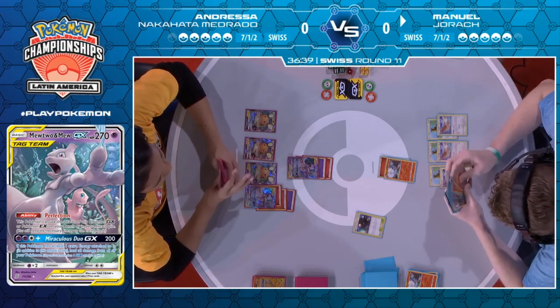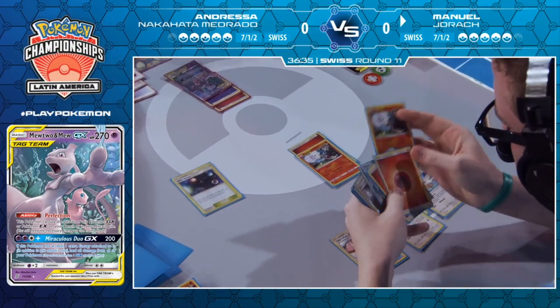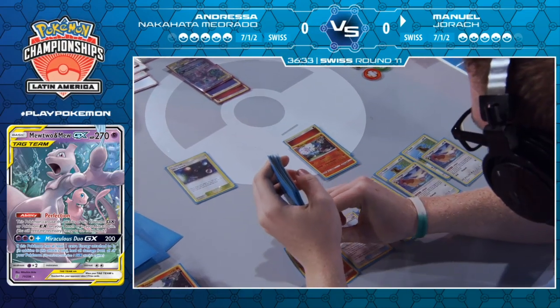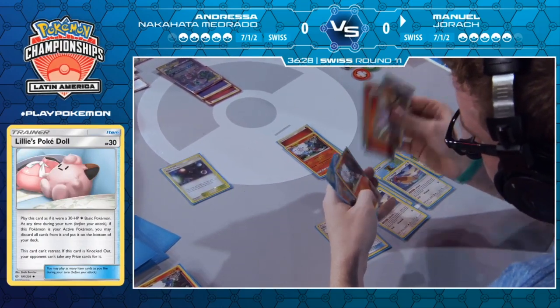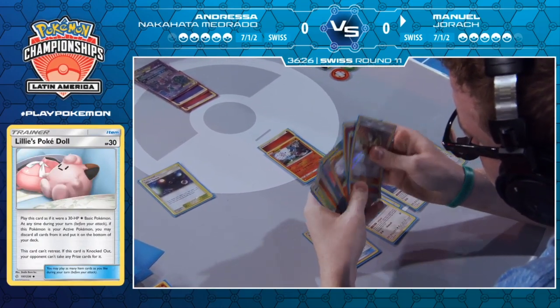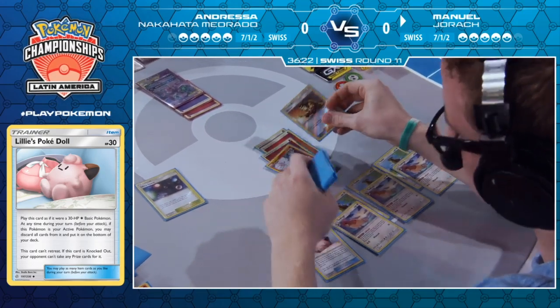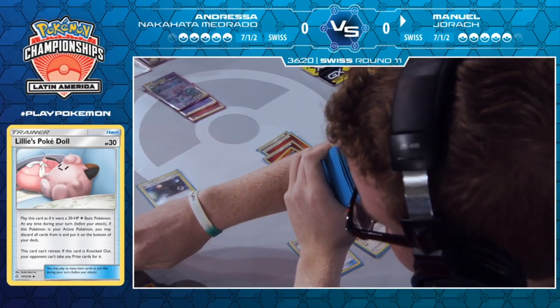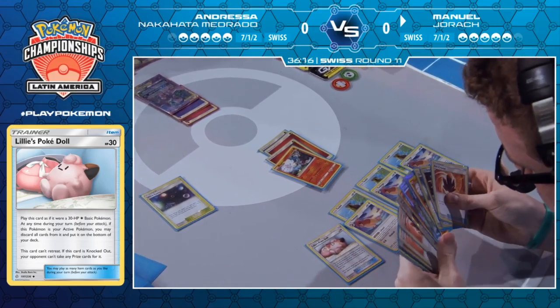There's the two energies. He played a PokéDoll — I did not know that he played PokéDoll. That's super interesting — that's why he'd been leaving that bench space open. Just one of those cards that can buy you a couple of turns. It completely buys you a turn in almost every scenario unless your opponent's playing a Froslass — they can't Great Catcher non-GX Pokémon. That's actually really clever. And Welder into Fire Crystal as well — he's surely got the KO at this point.